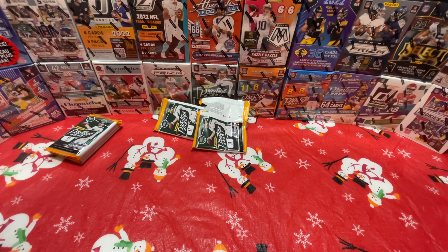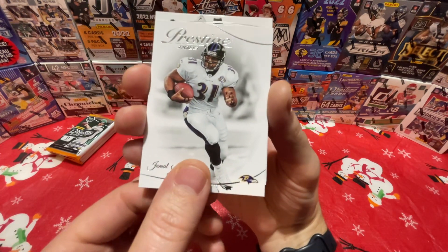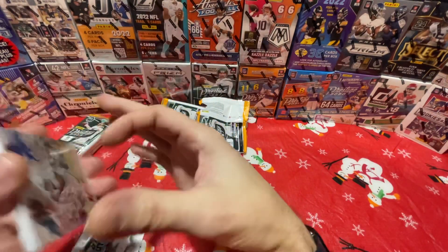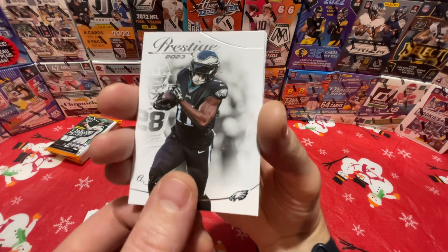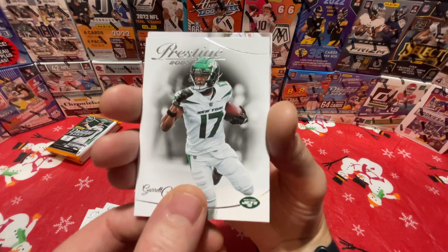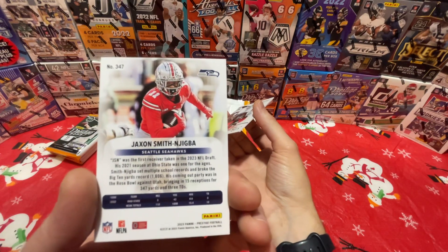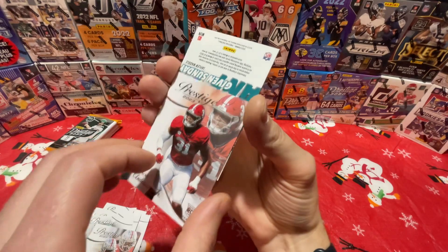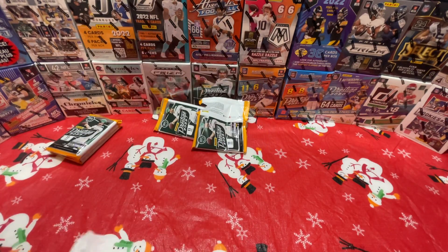Prestige is always entertaining — I'll give it that. I don't mind opening it every year, it's cheaper. Sam Hubbard, Lewis, Crosby, Jones, Scantling, and Jalen Hurts and AJ Brown — a couple Eagles. Garrett Willison second year, and the rookies: Faxton, Jackson Smith-Njigba — I'm definitely butchering that — and Will Anderson Jr., another rookie. And an 'Any Given Sunday' numbered to 399 of Jalen Waddle — there's our numbered card.